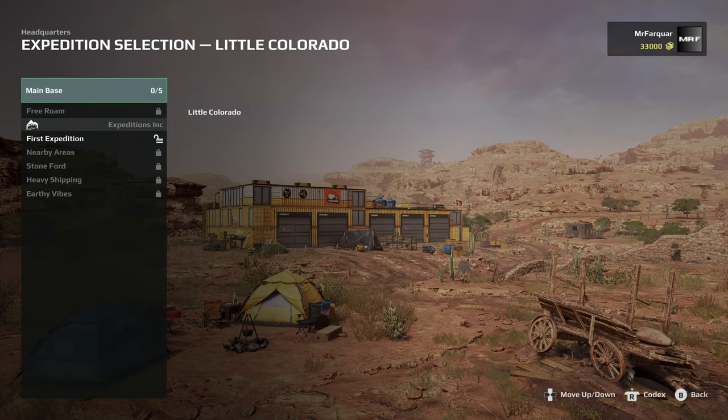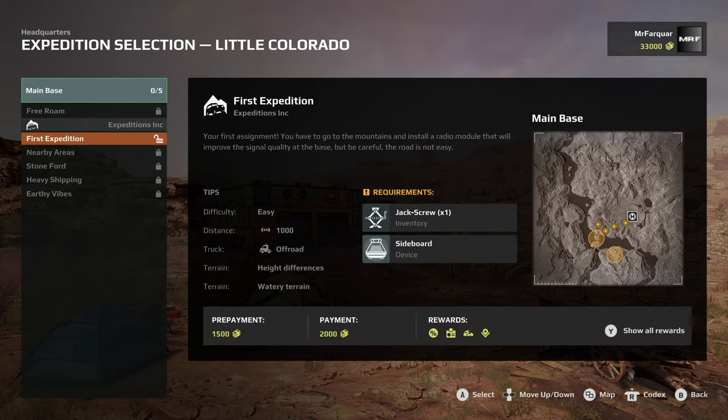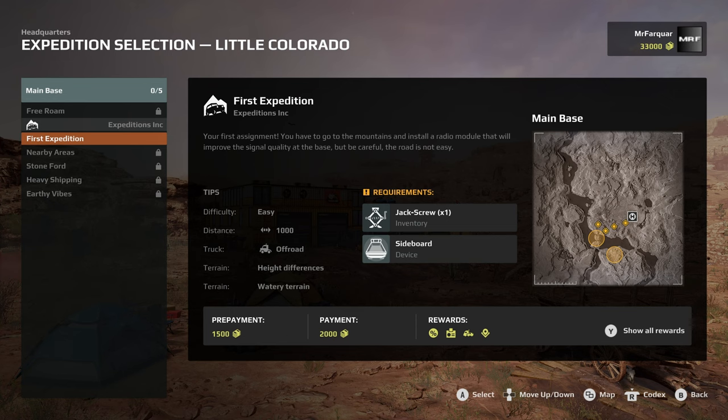From the headquarters, Expedition Selection, Little Colorado. You have a free roam option that's not available yet. We have first expedition, nearby arenas, stoneford, heavy shipping and earthly vibes. Let's go into our first expedition.